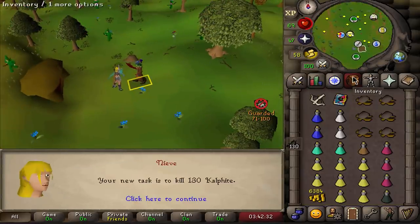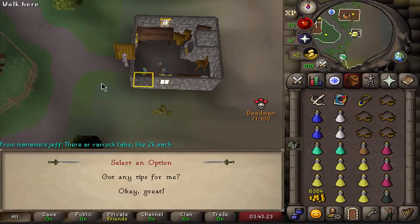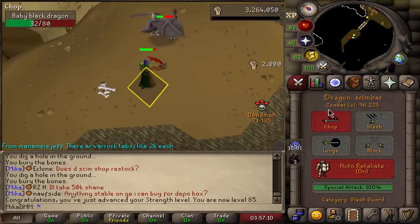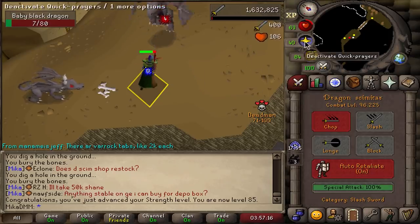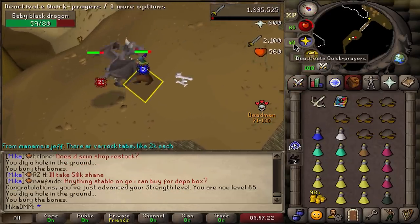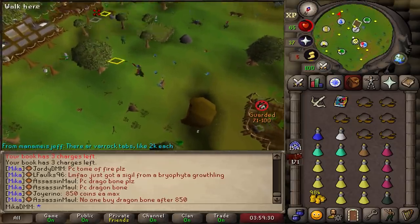Just got 85 Strength — I'm going to train Attack to 80 now and then Defense until my combat level is 100. Then we'll do the Piety quest chain whilst under protection. The levels are quite slow now. Hellhounds — that is an amazing task! I'll be able to AFK this one quite nicely but I'll be stuck here for a while. They are over level 100, so I can get some really good supply drops and potentially an emblem, which would be huge.